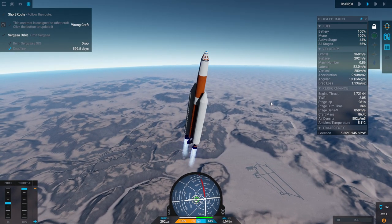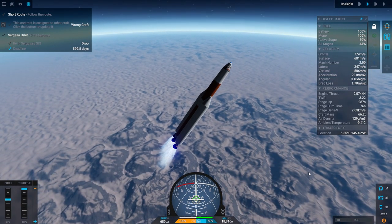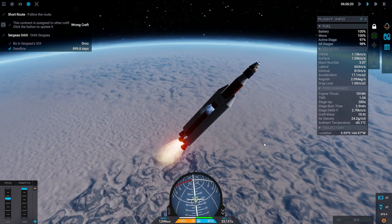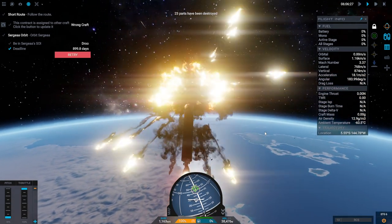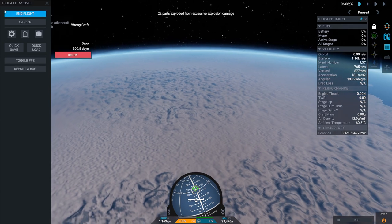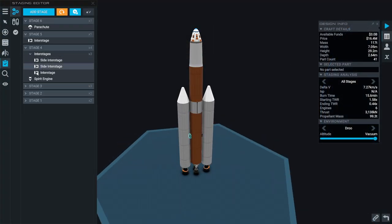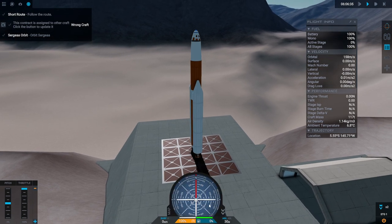We're sideways! Rolling, rolling. Core ignition. Booster set. That is not the staging I wanted. What happened to the decouplers? We'll take the cost. Safe flight. My mistake - interstages. Put the side interstages there. Good thing this is an uncrewed test. Let's try it again.